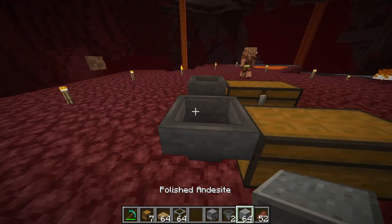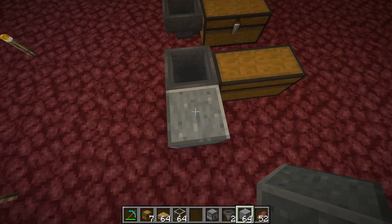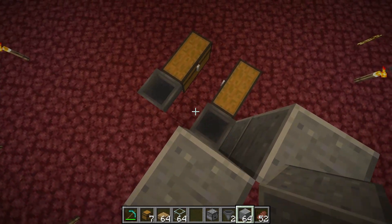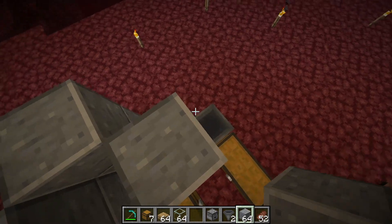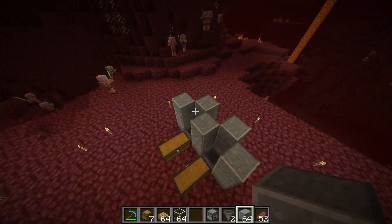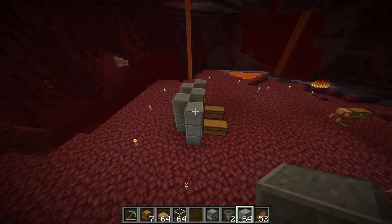Next you'll want to surround the hoppers with building blocks. Build three blocks up and surround it on each side. In the end after you build it, it should be looking like this.